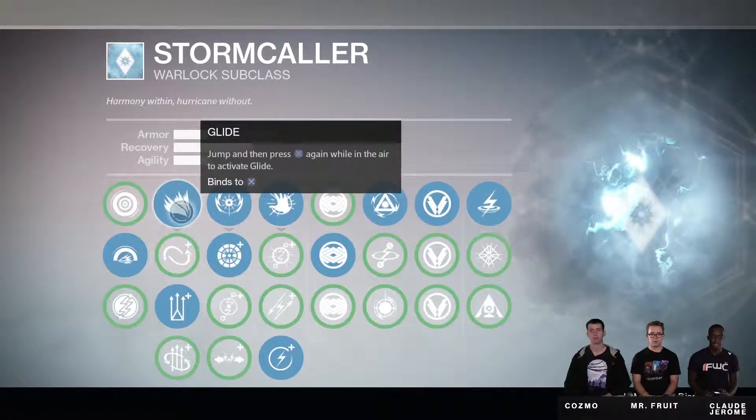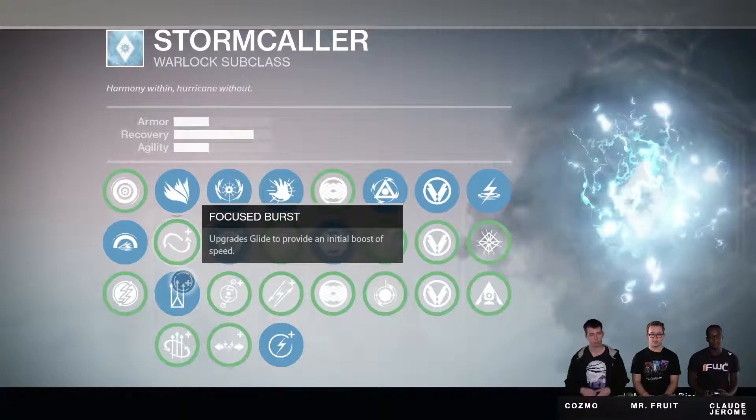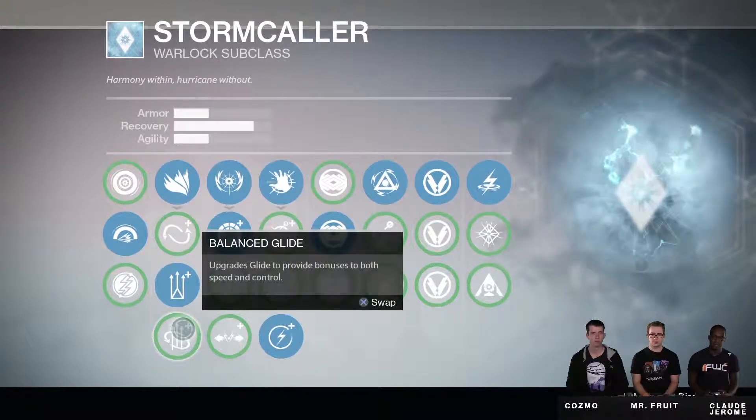First up we got Glide, which can be activated by pressing X after jumping. Next we have Focus Control, which upgrades Glide for better directional control while in the air. Next we have Focus Burst, which upgrades Glide to provide an initial boost of speed. The final type of jump is called Balanced Glide — this one upgrades Glide to provide a bonus to both speed and control.